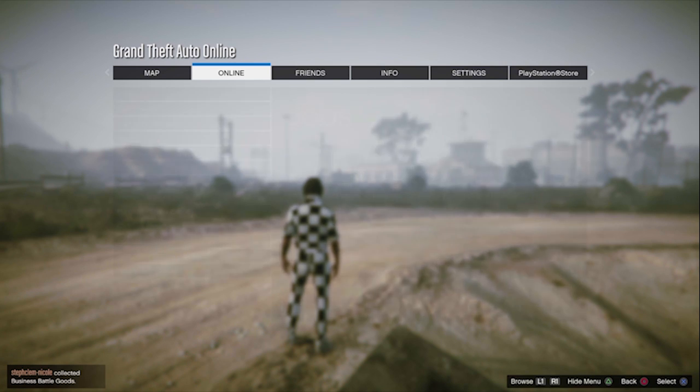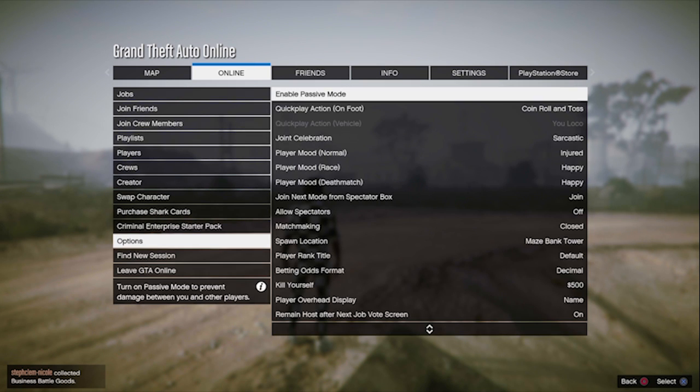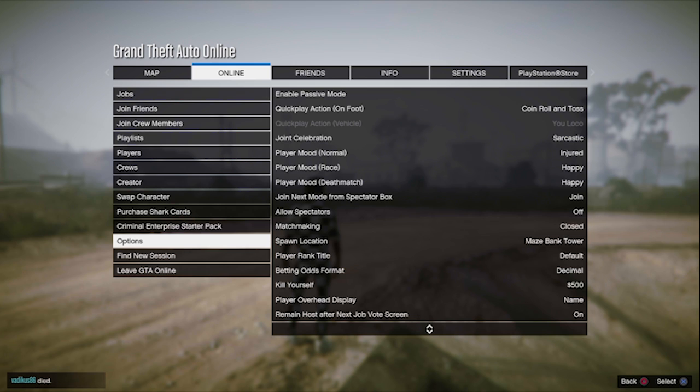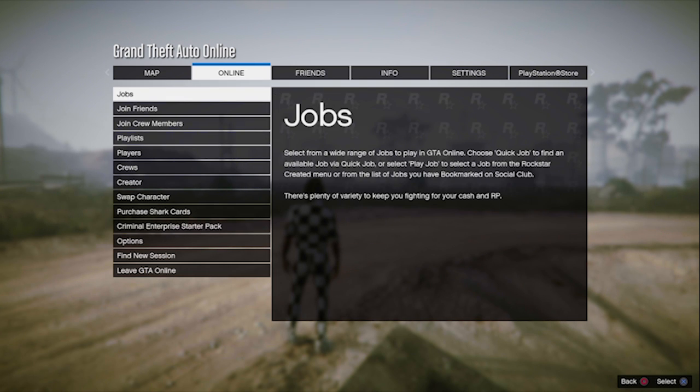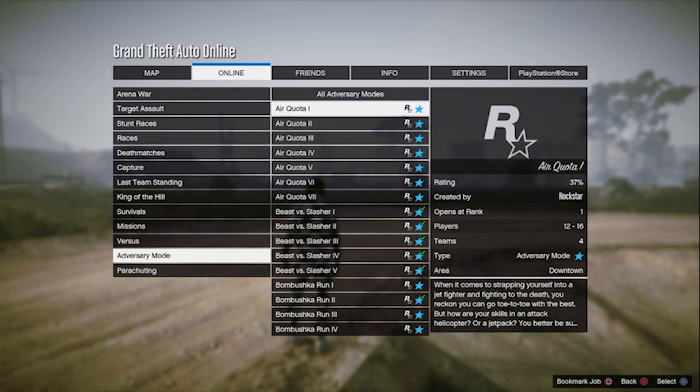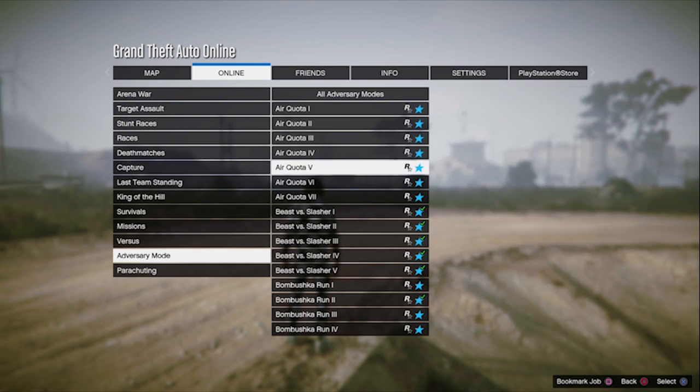Then double tap your PS button so you can quickly pop the menu up when needed. When you did that, press Options, go to Online, then Options again, and set Matchmaking to Closed. Then stay on the Online tab, go to Jobs, Play Job, Rockstar Created, Adversary Mode, and start Collection Time — doesn't matter which one.